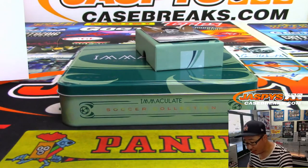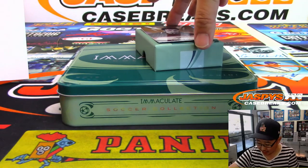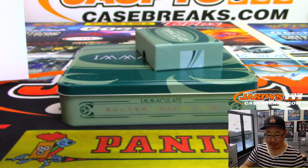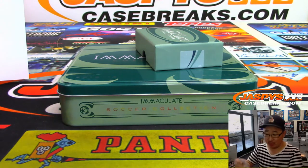Wow, and another nice one. This one is out of 20 — Roberto Baggio, Crescent Signatures. It's 20 out of 20 for that on-card auto. That goes to number zero, Senyin, with the number zero. Nice.